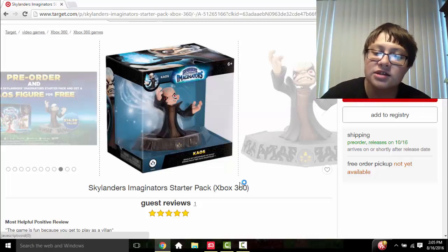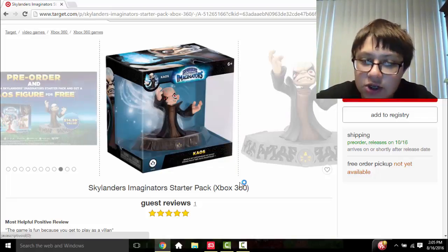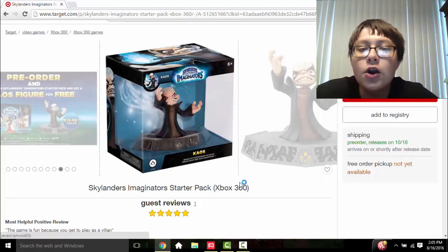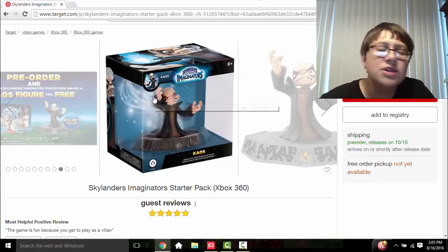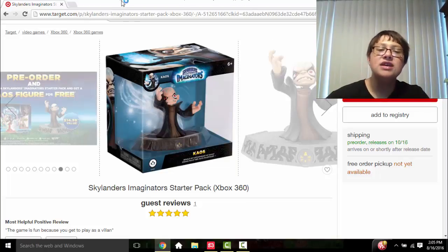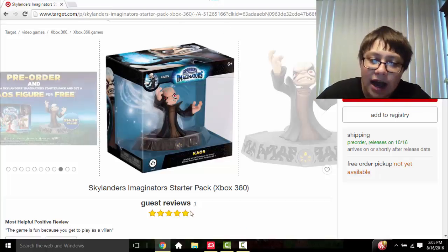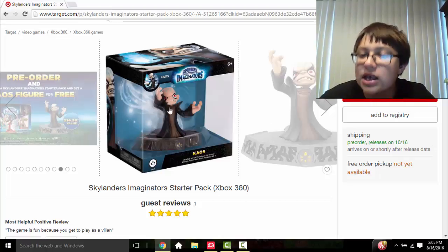People have been asking on Instagram whether this is the final packaging for all characters. I'd be inclined to say no, because if you notice there are no peg hooks on this packaging — so how would they put this on shelves? I think this is either special packaging just for Chaos, or there will be some other backing piece added. I just don't think this is the final packaging for all characters.